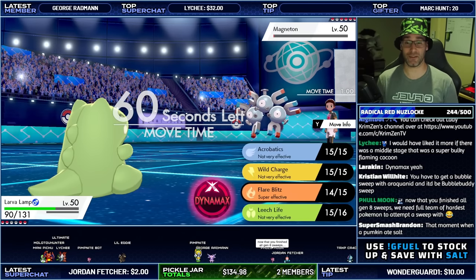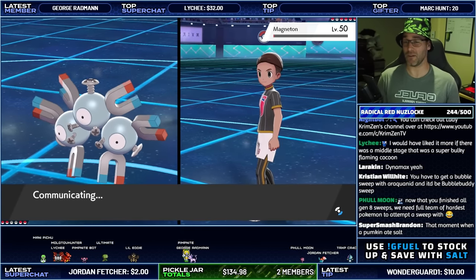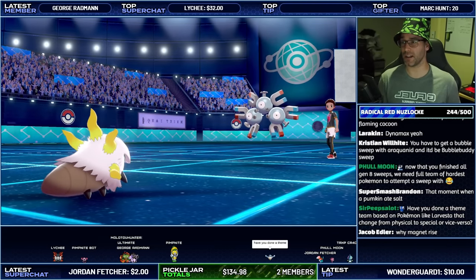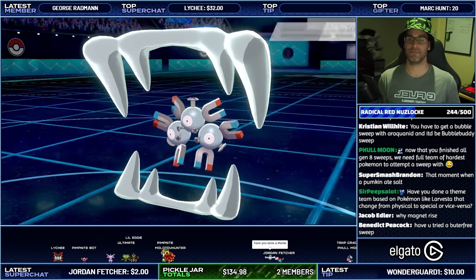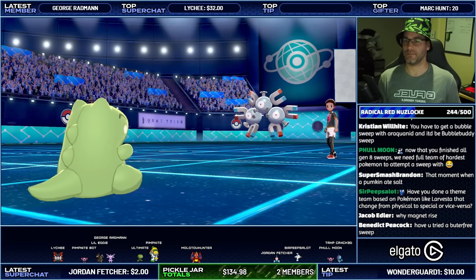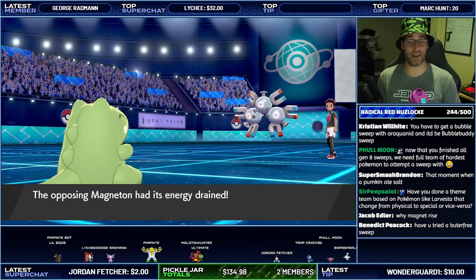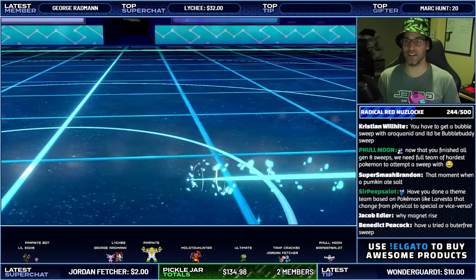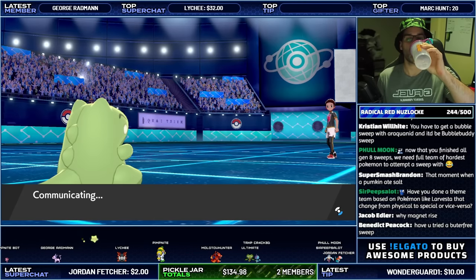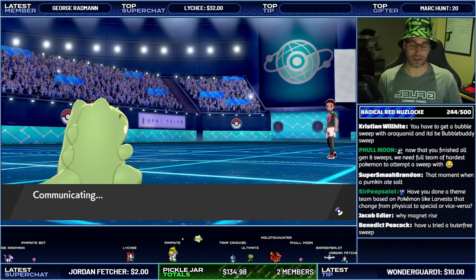I have no idea why they did Magnet Rise, so I'm going to go for Leech Life. Maybe they were expecting me to go for a Ground-type move. Have you done the same team on a Pokemon like Larvesta that changed from physical? I'm not actually sure if I've done that yet. I'm not sure what you'd even call that — Larvesta doesn't get any Ground-type moves. It doesn't get Earth Power, Bulldoze, or Earthquake.